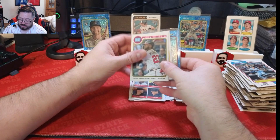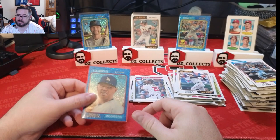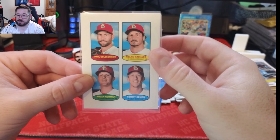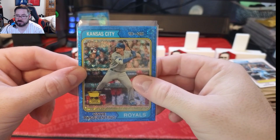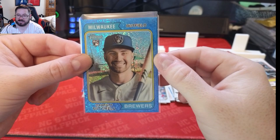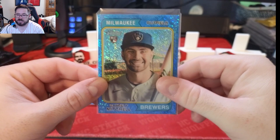No image variations, no numbered cards, but we did hit some good cards. Good rookies: Adley, Corbin Carroll, Michael Harris, Vinnie P. Got the Freddie Freeman blue sparkle, a Cardinals stamp card which is really cool, Adley Rutschman base rookie, the Vinnie Pasquantino blue sparkle chrome card, and the Garrett Mitchell blue chrome with a color match to the Brewers.